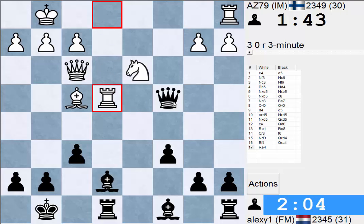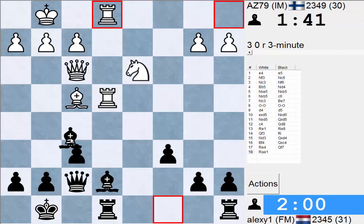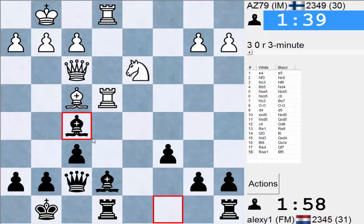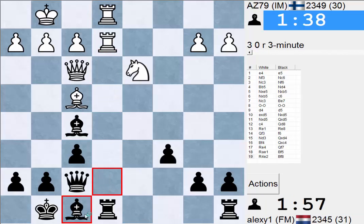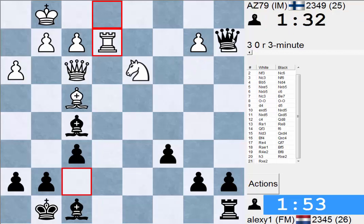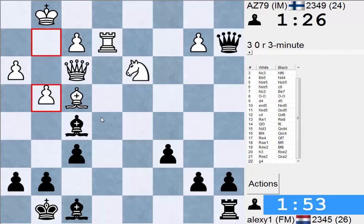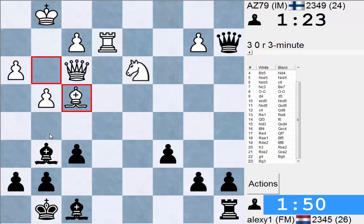Now he plays Re4 — it might have been better to play that one move earlier. Here Bishop F5, and then I can move my other bishop. So now, instead of being down a pawn, we're up a pawn. So that's good. We're up two pawns. I'm just gonna snatch them if he keeps on giving me pawns.